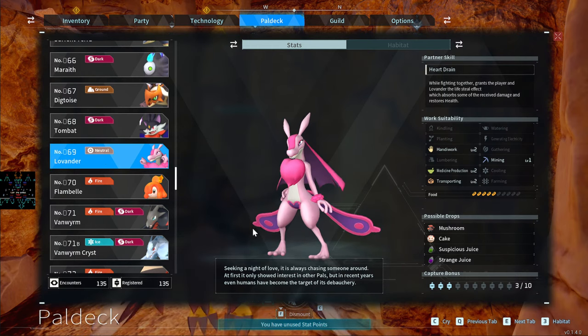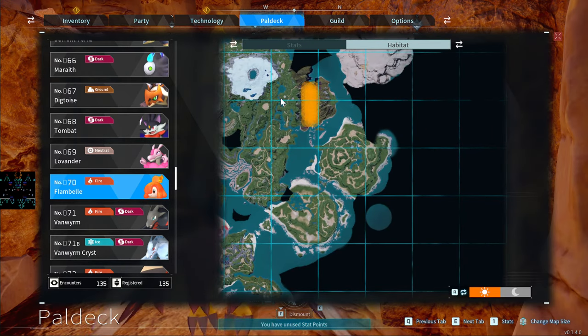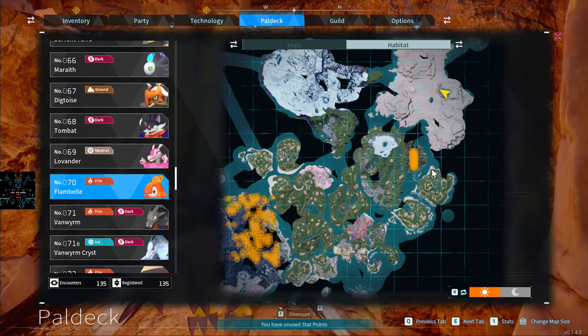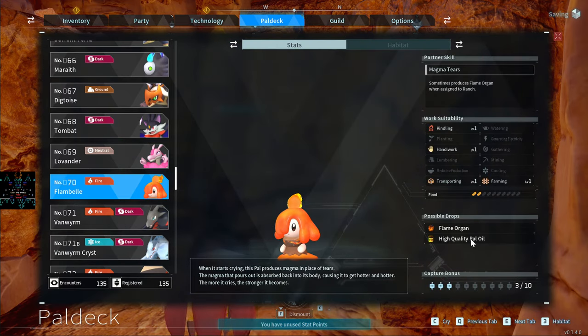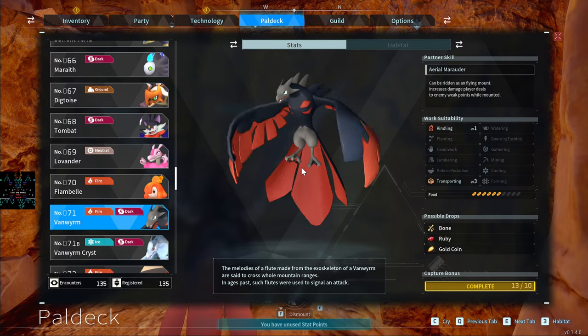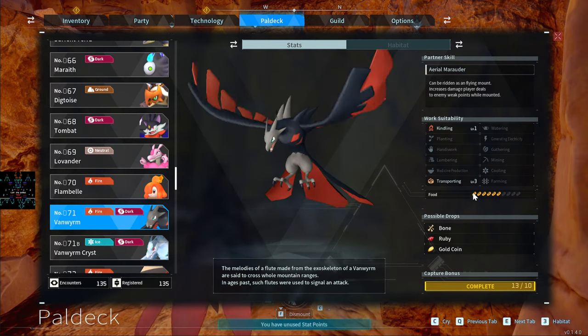The Flambelle is great if you're short on Flame Organs — capture one, stick it in Farming, and it'll produce Flame Organs for you. I caught mine over here first, but they also spawn in the high-level fire area — don't go there without Fire Armor. For mid-to-end game flying mounts, the Vanwyrm is my main recommendation — it has tons of stamina, reasonable food consumption, and flies at a good speed.